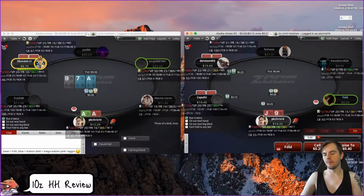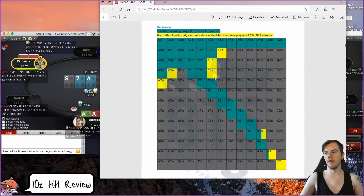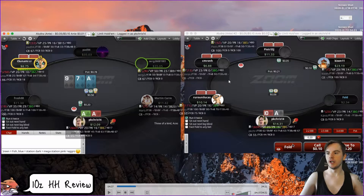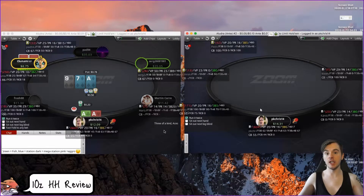Ace-ten offsuit — definitely probably an open. On very aggressive tables I can understand folding, but in middle position ace-ten is definitely a standard opening hand. It is towards the bottom of the range so you don't have to always open it. If you know you're on aggressive tables you can use stats like button three-bet or small blind three-bet — if you know these guys are three-betting a lot in position, I could maybe let it go. But yeah, ace-ten in that spot is definitely an open.